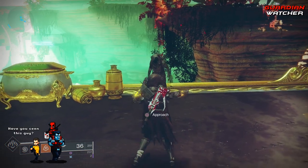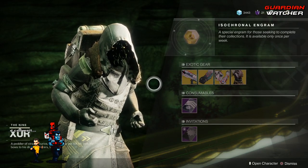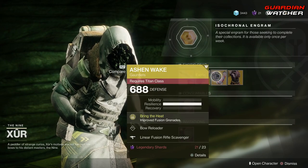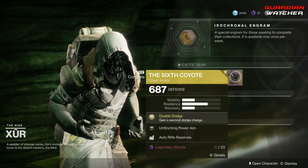Nice to see you in a new location. So like always, we're going to start with the left-hand side. We have the weapon of the week, which is the Sweet Business. Then we have the Converstein Armlets for the Warlock, the Ashen Wake for the Titan, as well as the Sixth Coyote for the Hunter.